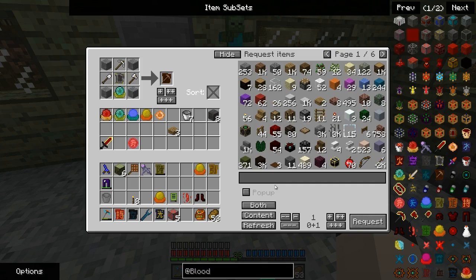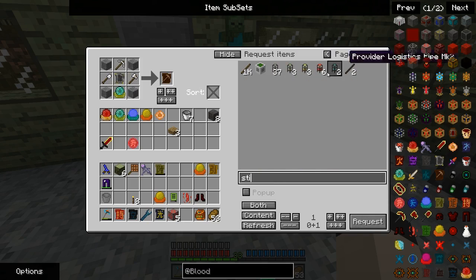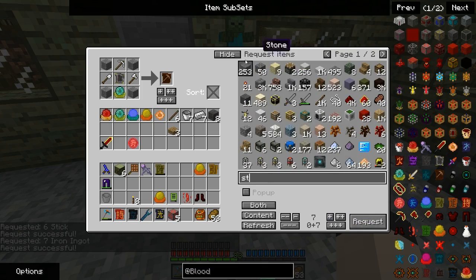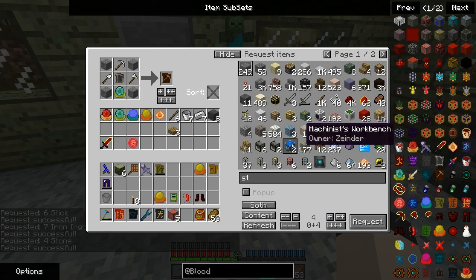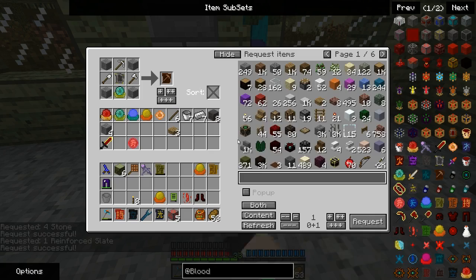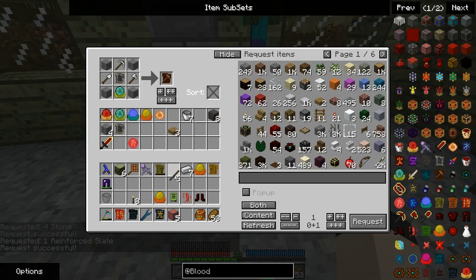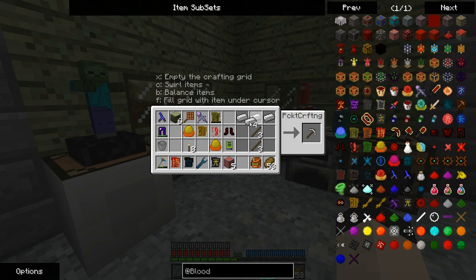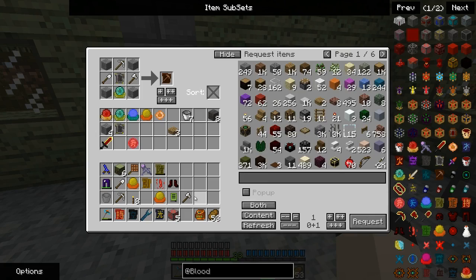I will request sticks - six sticks, seven iron, four stone, and one reinforced slate. I'll grab the iron and the sticks, make them here in my little pocket crafting grid: pick, shovel, axe - throw these in the table.